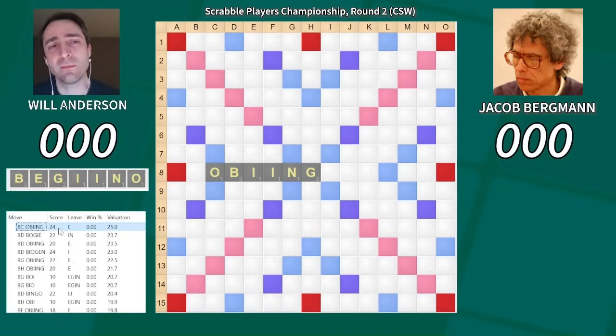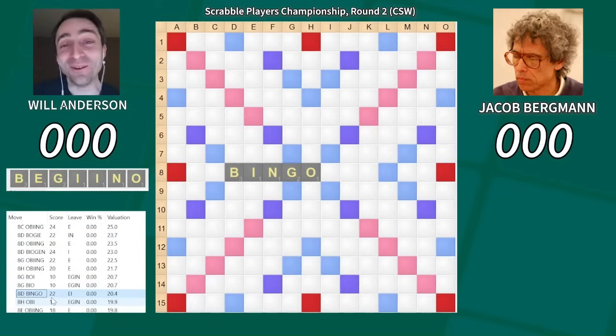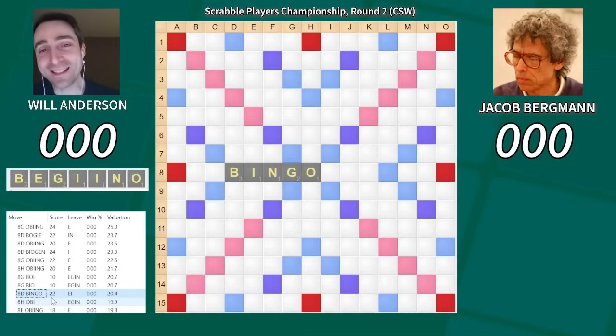OBing was probably more likely than usual to get Jake to challenge, which would have given me an extra five points — making it clearly the best play. Bogey also a good option, keeping IN together with the G on the board. The issue is I thought that would often get blocked by parallel plays, and putting the I there does make certain tiles hit even harder. So I opted for bingo — unfortunately I don't get an extra 50 points for playing that word. I think it's a little bit of a mistake; I should have played OBing or bogey.